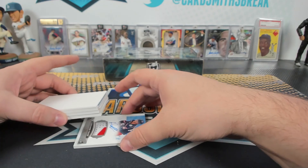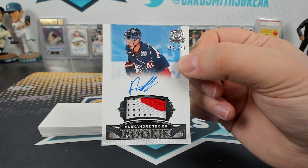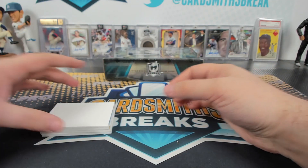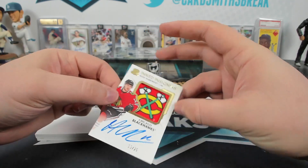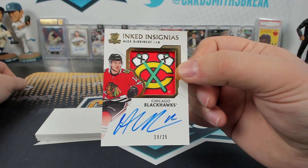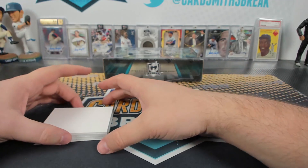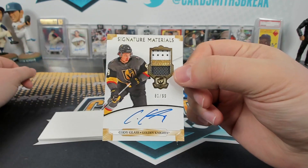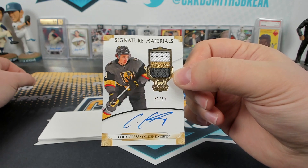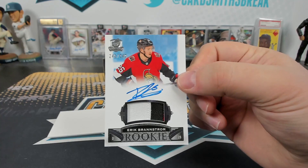I still think there's probably — oh yeah! Oh! Texia RPA — two RPAs at the bottom. Nice one! How many RPAs we got in this box? Oh, that's cool. Inked Insignias to bring Cat for Chicago. Cody Glass signature materials patch on.